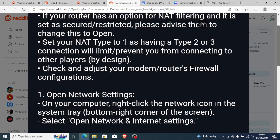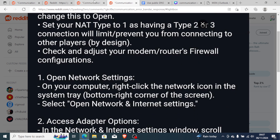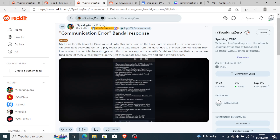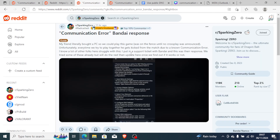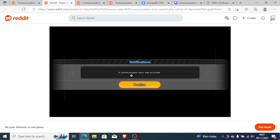I will read it to you, and maybe it can help you fix your problem. A lot of people have found a solution by just trying this Bandai response. Since Bandai is the game developer for Dragon Ball Sparking Zero, I hope this solution can help you fix the communication error.